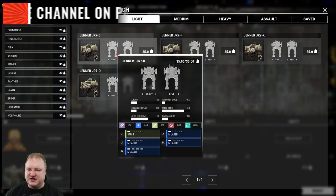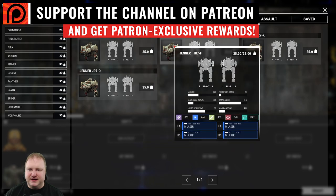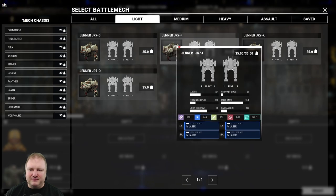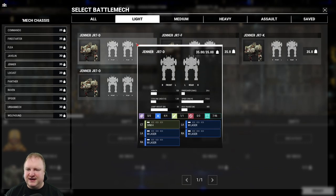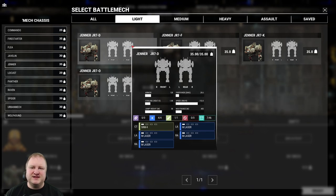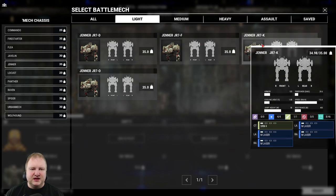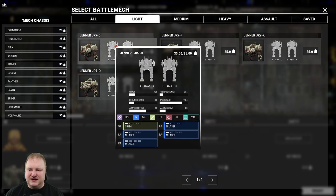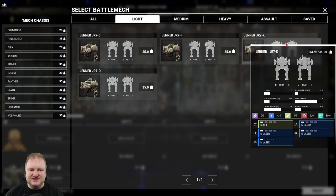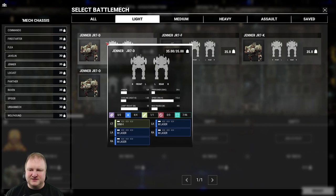Then we have a fatty in the light department — the Jenner. Starting with the Jenner 7D: four medium lasers and an SRM-4, a nice medium to close range mech. The Jenner 7F has four medium lasers and nothing else, but actually a lot more armor on the 7F loadout — the SRM-4 takes up weight that the 7F can put toward armor. The Jenner 7K also has SRM-4 and medium lasers, basically the same loadout as the 7D. Trying to find the difference: same speed, same firepower, same cooling, same jump height. There is no difference.